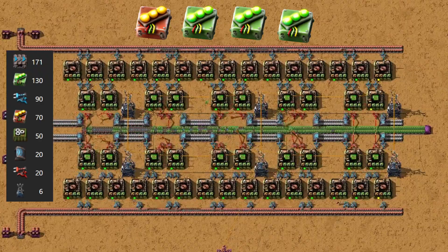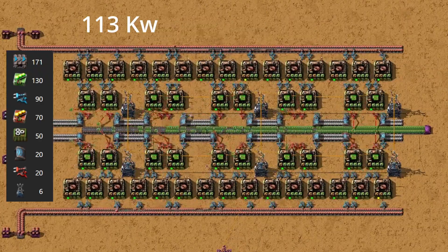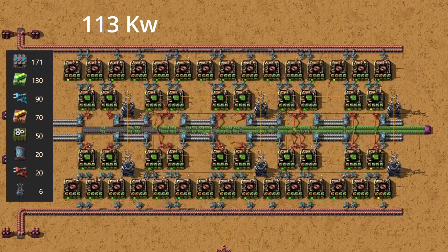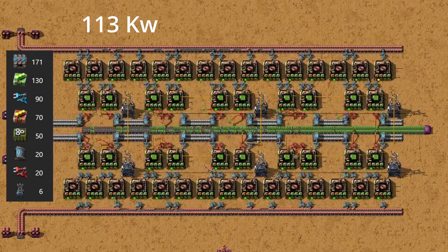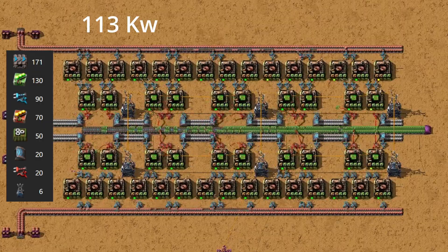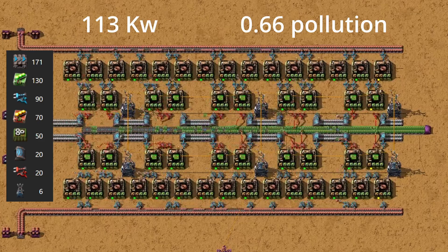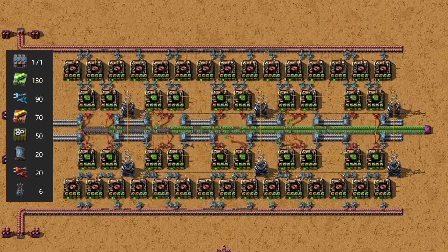With this setup, every assembler runs with efficiency modules, pulling the power draw down to about 113 kilowatts per machine — that's a massive 70% reduction compared to normal. The pollution output is also cut dramatically, down by about two-thirds to only 0.66 units. This makes the whole build much quieter on the map, giving you breathing room to expand without constantly drawing enemy attention.